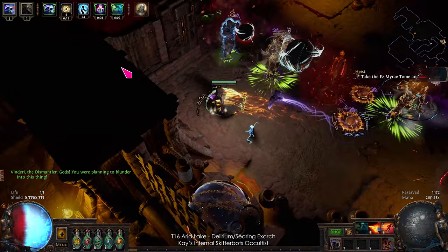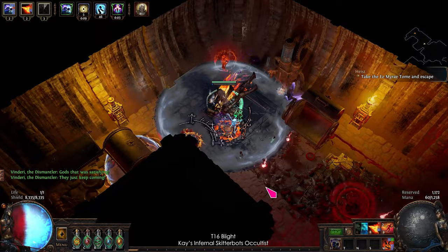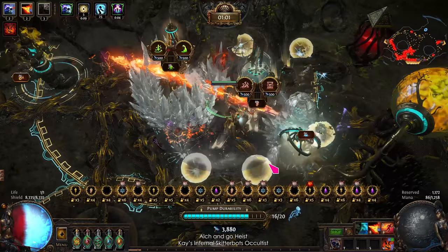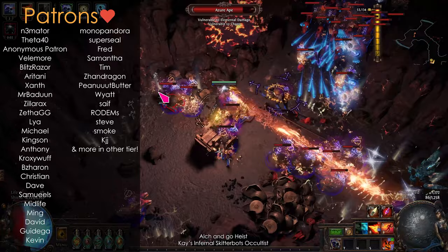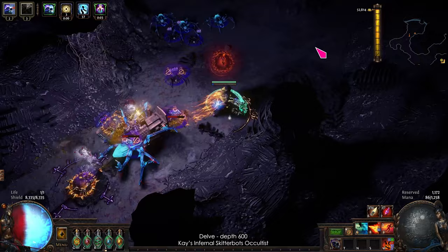Overall, the Infernal Skitterbots Occultist is a good build for non-juiced mapping, heist, blight, and delve. It's very easy to play because the Skitterbots zoom around, burning and exploding everything. It's not too expensive, and most items can be made with simple fossil crafting. But the big weakness is bossing DPS. As always, a big thank you to my lovely patrons for your support. I hope you enjoyed this video — let me know what you think in the comments below. Thanks for watching! Bye!